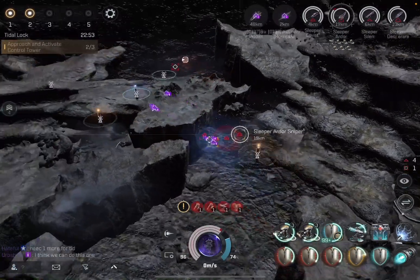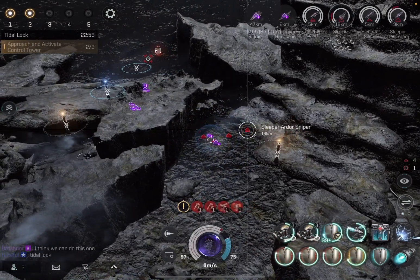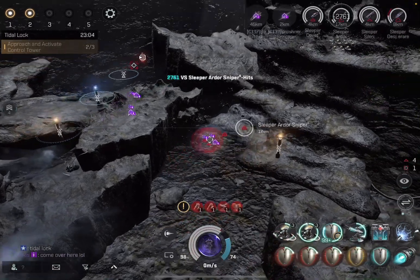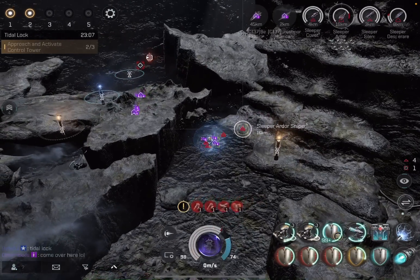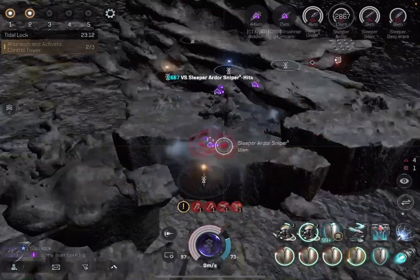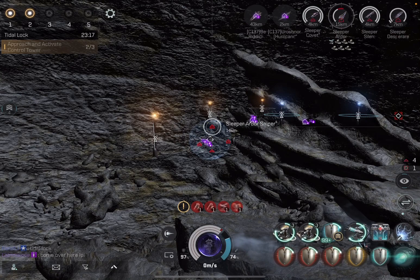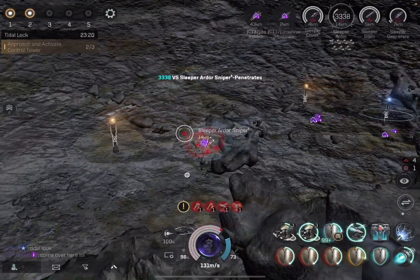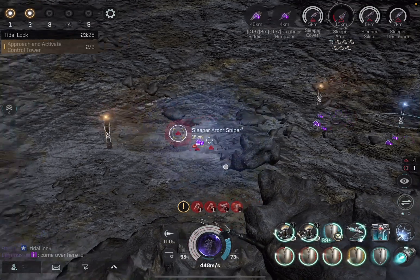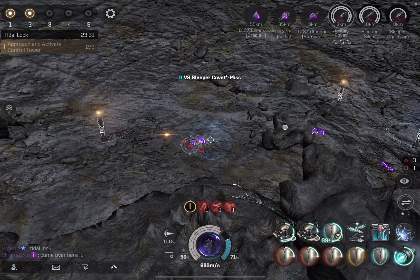I think you need range because these things are too small for brawl. I'm changing the Nightmare out on the next one — media missiles, screw lasers. I'm going to park the Nightmare right at the tower at zero and hit anything close. Let everybody else take care of range. You definitely need a prop mod. It's a battleship game.